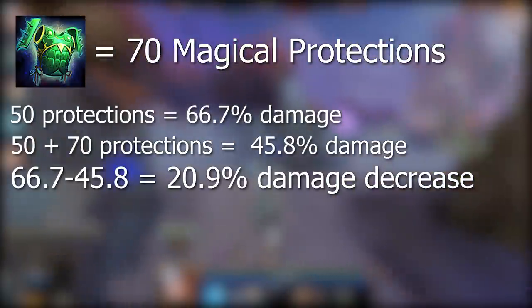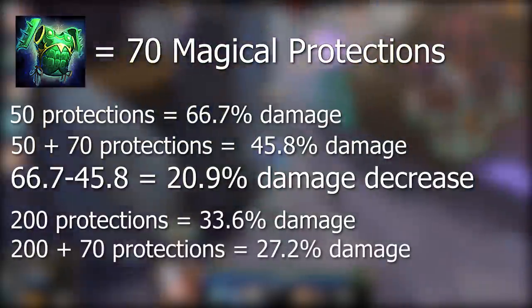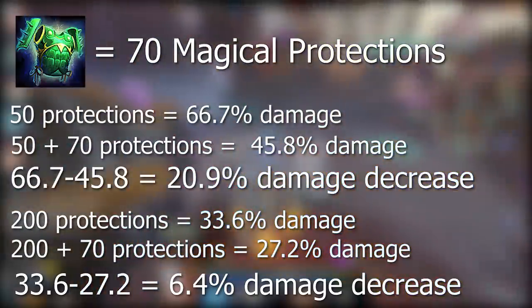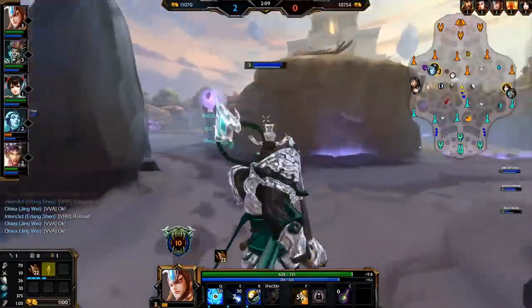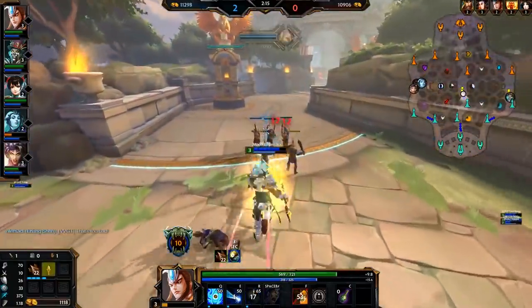Whereas a warrior who already has 200 magical defense and then buys a Genji's Guard will only go from 33.6% down to 27.2% damage taken — just a 6.4% decrease. As you can see, buying defenses is much less effective the more protections you have. So if you've already stacked 250 physical defense, it might be worth buying into health or magical defense instead if you want to be more tanky overall.